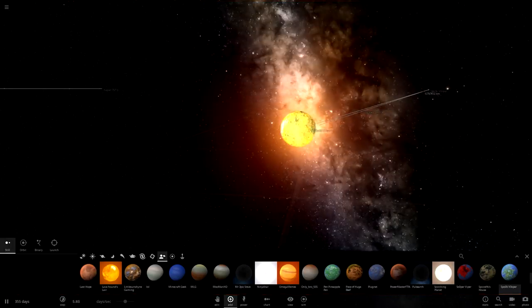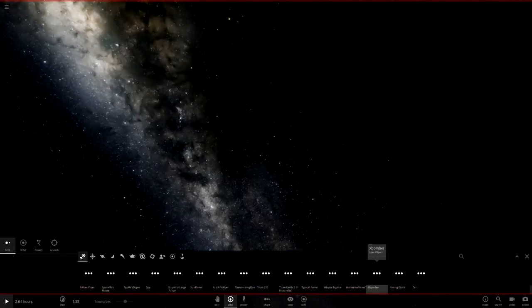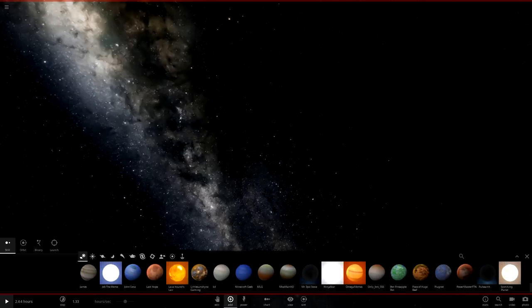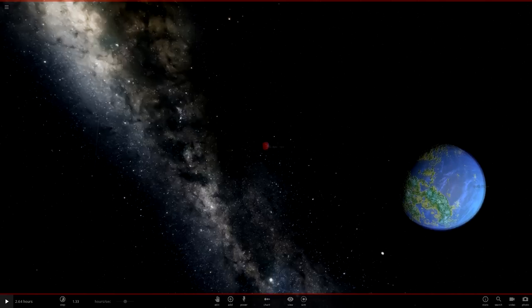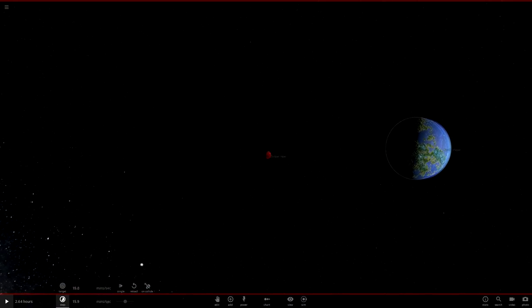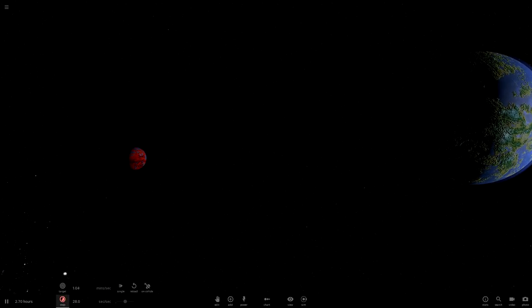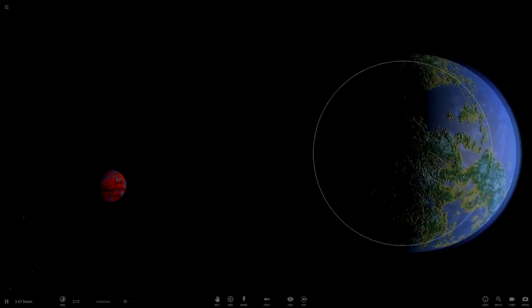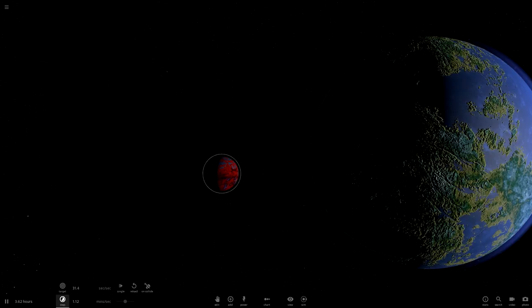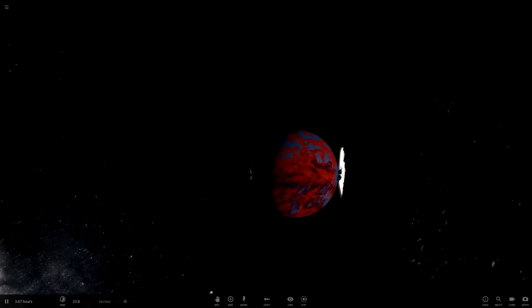And we're just gonna put the still mode in. Okay, we're gonna redo that — that did not go well. We are going to go to Super Viper, and then Spook Vooper. And we're just going to turn down time a bit. Quite a bit. There we go. Now we're safe to actually watch the imminent explosion. And now the moment you've all been waiting for — the moment when Super Viper goes against Spook Vooper.